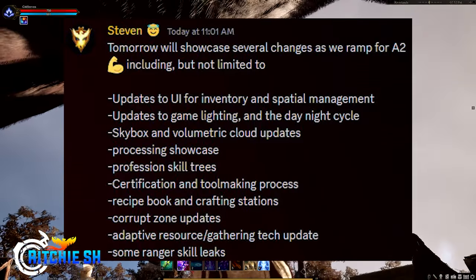That is not just an artisan stream. That is showing huge lighting updates that I assume came with Unreal Engine 5.2's update, maybe even 5.3. We're going to see ranger skill leaks — we got a bit of a tease of some ranger abilities in last month's stream, but we didn't see them used. We were obviously going to see processing, but I was not expecting to see profession skill trees — that is a huge win. Recipe book and crafting station is a huge win. We saw a little bit of this in the node showcase, but that is absolutely phenomenal. Corrupt zones we haven't seen since pre-Alpha 1 when they showed what a corrupt zone is going to look like, so that is going to be huge.